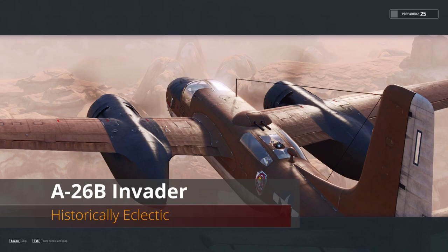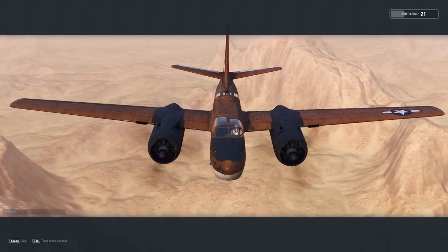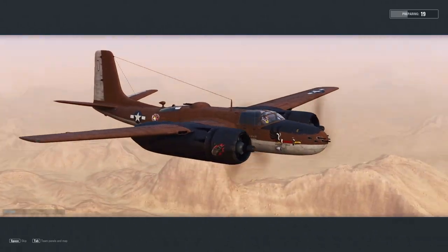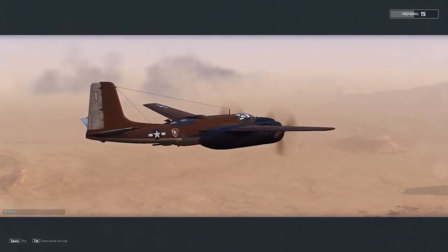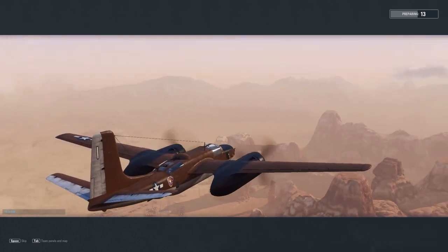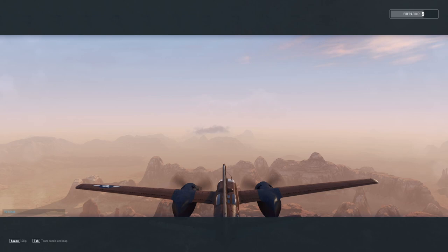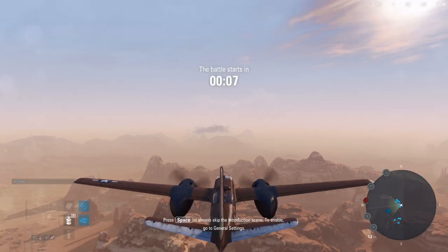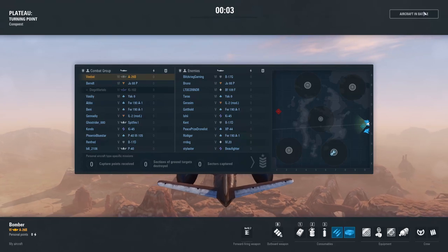Hey guys, VBat here with another V Plays, and we're taking a look at the A26B. The A26B Invader is an interesting tier 6 premium aircraft that is also being sold in the cheaper bundle for the XF-85. I figure we might as well cover the aircraft since it does exist — probably an interesting bird to pick up at some point.